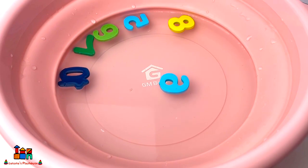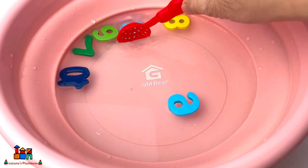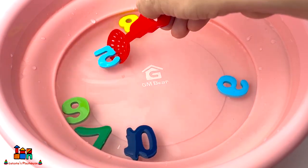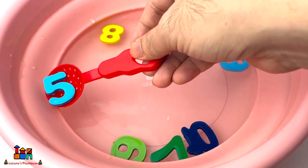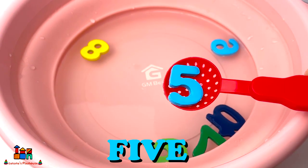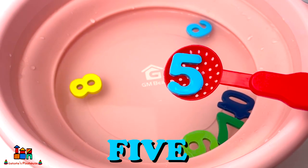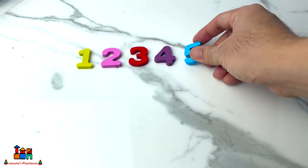Four! Now let's go find number five. Do you see number five? Oh, it's here! Number five — number five is blue color. Five!